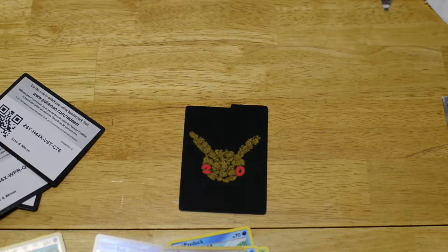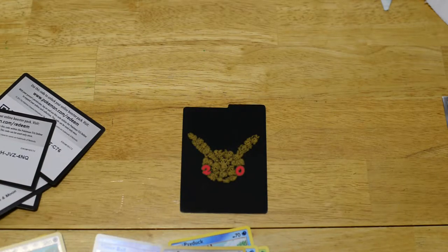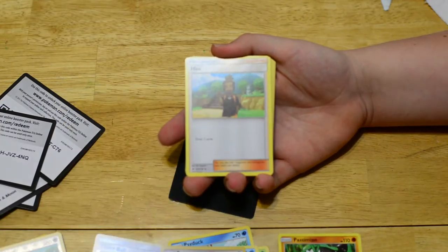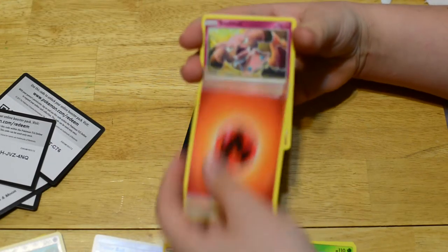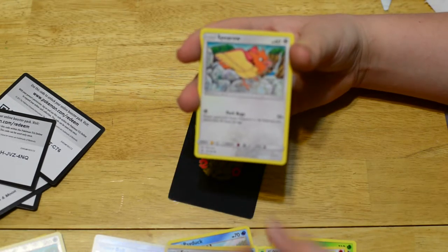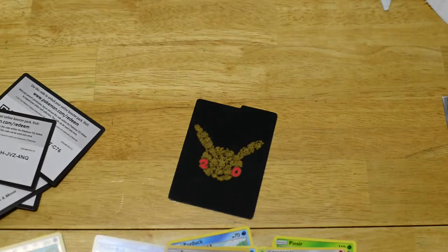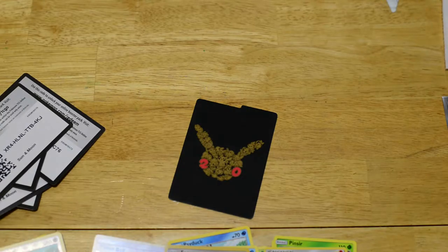Out of this pack, how these Sun and Moon packs should mostly work is we should get two more either Holos or better. There's another code card for you guys. We have Psion, Pinsir, Fire Energy, Snubbull, Alolan Rattata, Sandile, Pikipek, Spearow, Dartrix Reverse Holo, and a Komala Non-Holo Rare. Here is another free code card because I had a bunch from my last video that got corrupted for some reason, where I pulled the Ultra Ball.